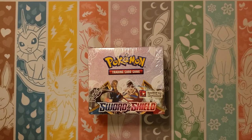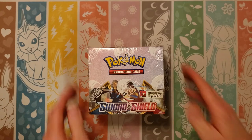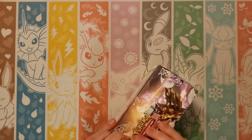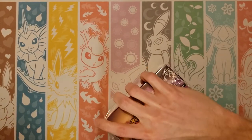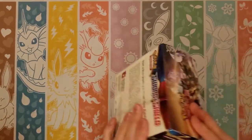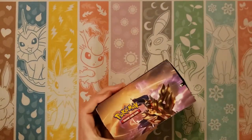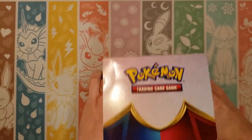Hey guys, Mr. Mew Man back again with Munchlax Mama, and we are going to go crack into our second of six booster boxes. I'll go ahead and open this up while we're doing that. Our last box was quite amazing — two secret rares — so go check that video out if you want. She had some really great last pack magic, so that was awesome.